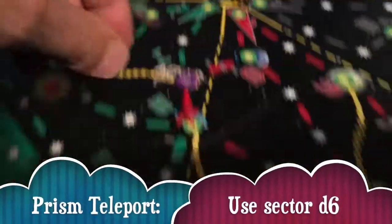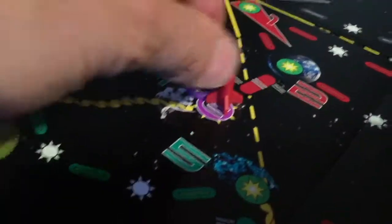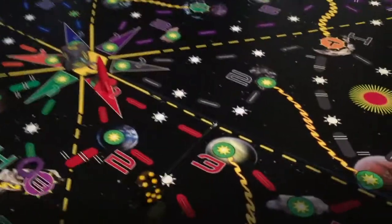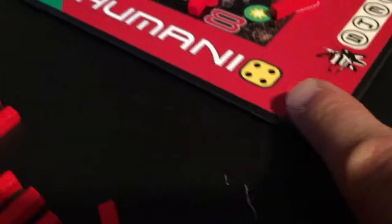The two dice come in handy because if you decide that you want to take your ship and land on this prism right here, you can move your base move of two, which doesn't require any fuel cards. That allows you to then roll this six-sided die, which tells you which sector you're going to. I rolled a four, which is unfortunate because that is the only one that will send this person all the way back home.